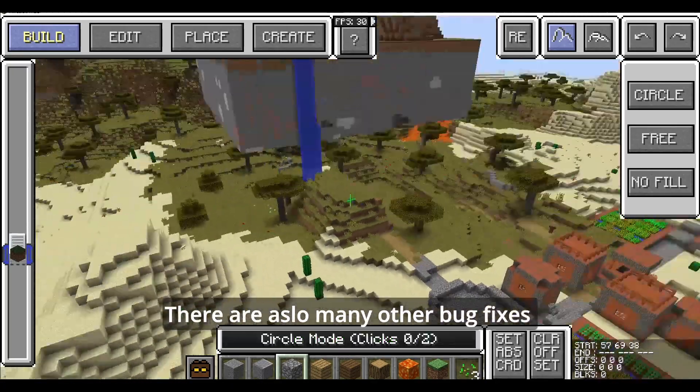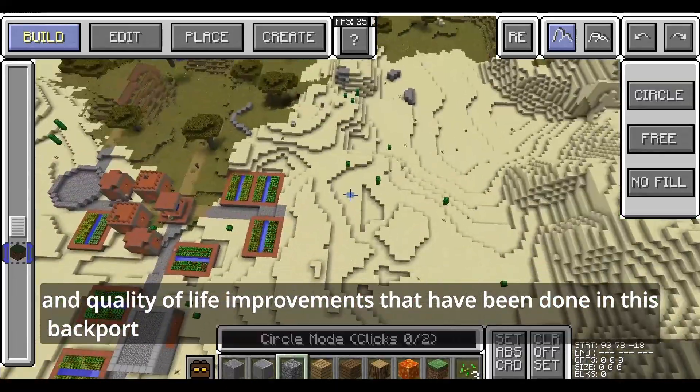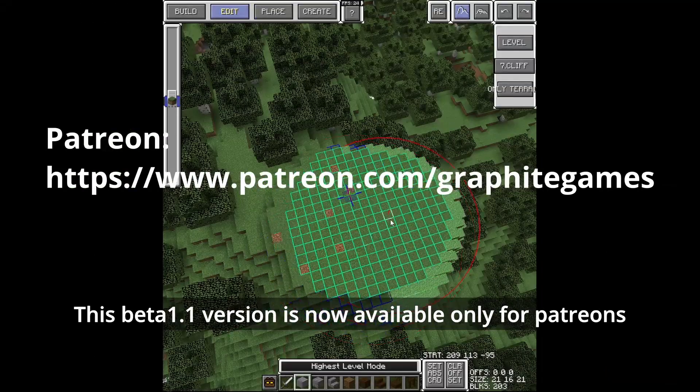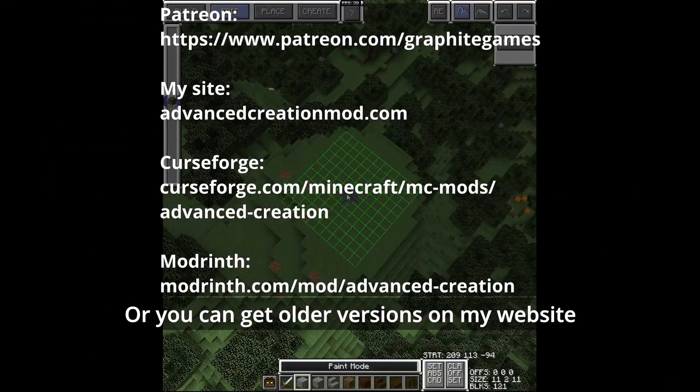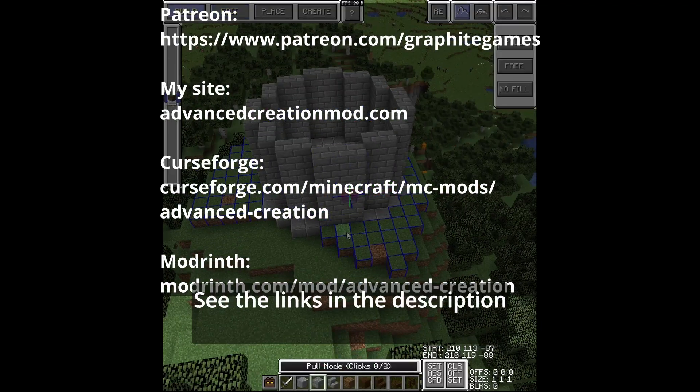There are also many other bug fixes and quality of life improvements included in this backport. This beta 1.1 version is now available only for patrons, or you can get the older versions on my website, CurseForge, or Modrinth. See the links in the description.